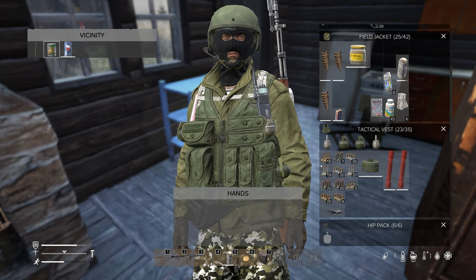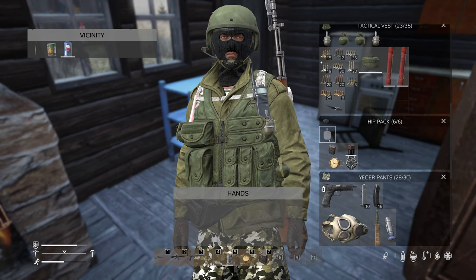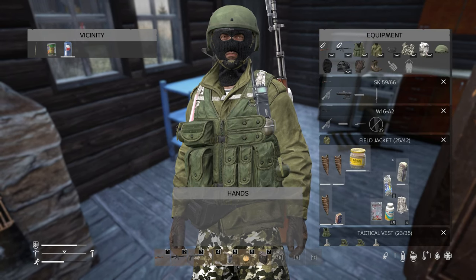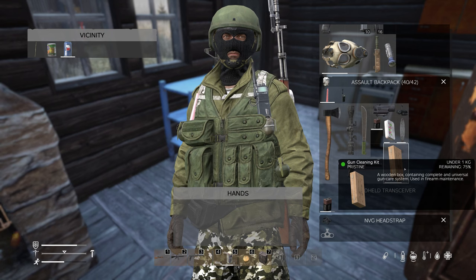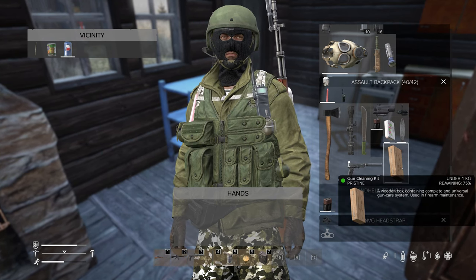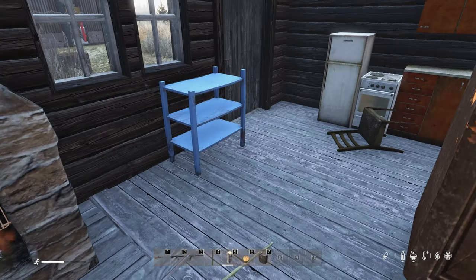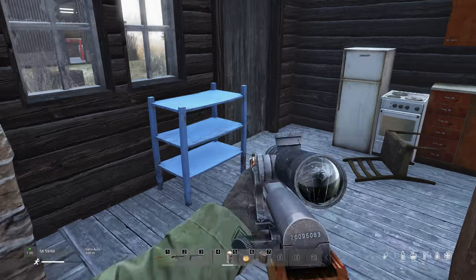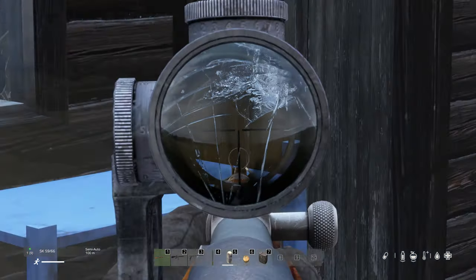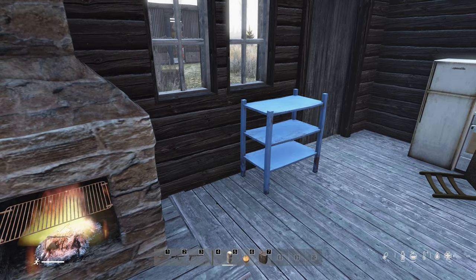I want these two things to thaw out and then we'll head out. We still do not have anything to carry water in. I have a gun cleaning kit, but I don't have anything for that. I've got this bad scope — see that scope? I've got to fix that, so hopefully we'll find something.